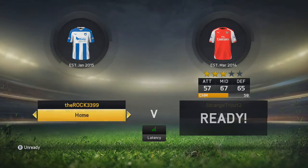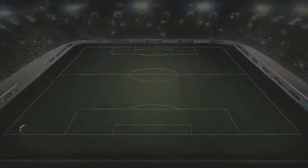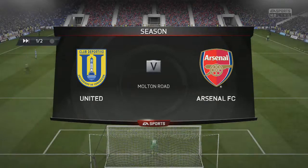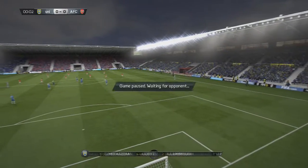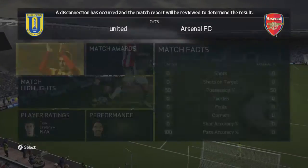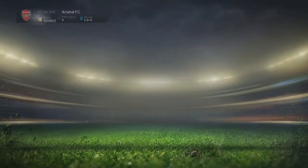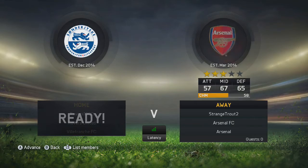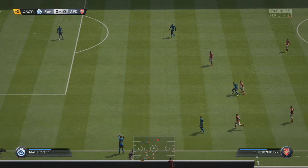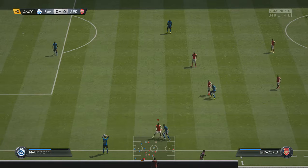Heading into our second game, we come against a guy with a decent team — Lukaku, Fellaini, Blasikowski, and Chesney — though they're not in the best positions. He pauses the game in the first minute and quits. What's the point in that? This is wasting contracts, which is really annoying — starting a new series is going to be quite difficult contract-wise. So we head into our second/third game against a guy with Babel and Mauricio, who has actually gone to Lazio on a transfer.